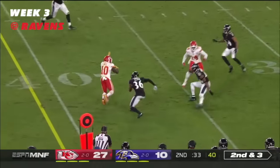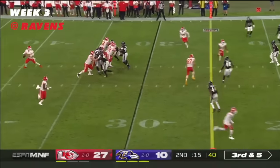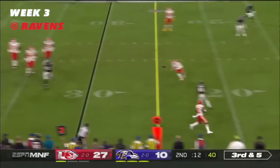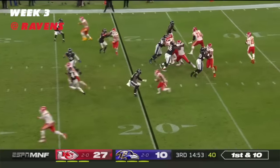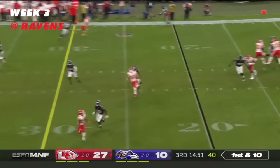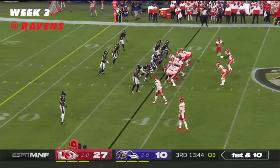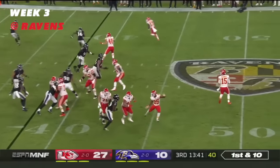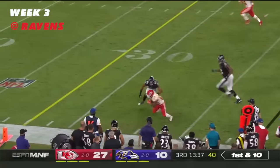Mahomes waiting for Tyreek Hill to come across the middle. Mahomes gets some pressure and throws — it's Watkins. Trailing by 17 again. Mahomes loves one for the battle. Going to the Wildcat — Hardman receives it, back to Mahomes, finds Edwards-Hilaire.